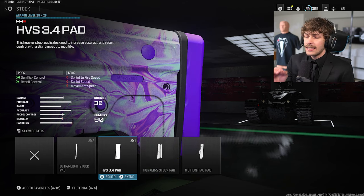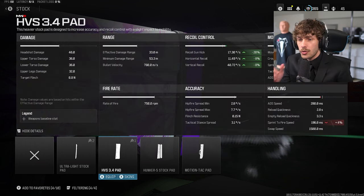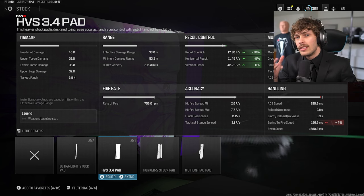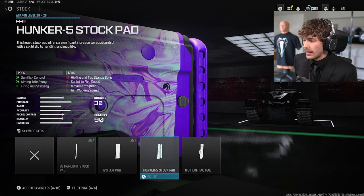Add the HVS 3.4 Pad for a lot of gun kick control and recoil control. Gun kick control is more important than horizontal and vertical — it makes the gun barely move at all. We're losing more mobility, but at least we're not losing ADS speed, so it doesn't really matter.